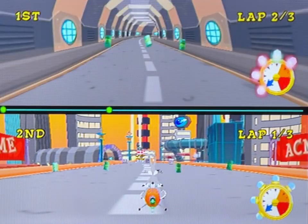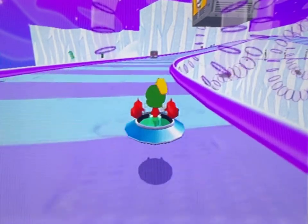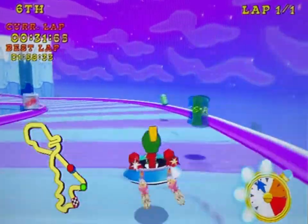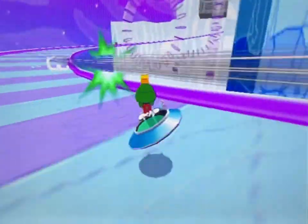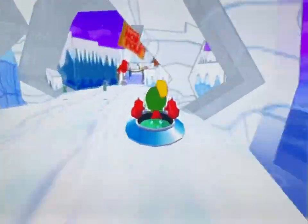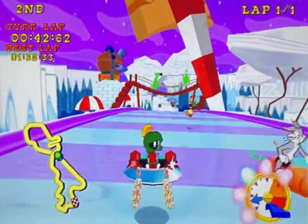This brings us on to the other tracking item, the kablooey rockets. These are only a threat to you if the AI in 2nd place uses them. Again, going above or off the track means they can't hit you, and they sometimes have tracking issues in wide sections of the track. Plus, remember that going at full speed you are faster than the rockets, so this item is far less troublesome than it seems.